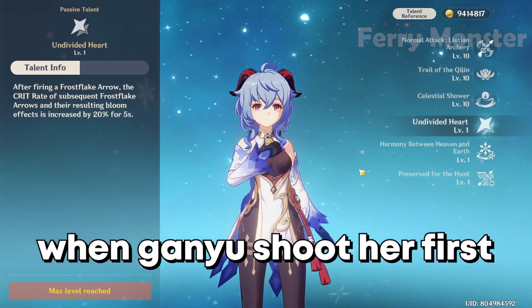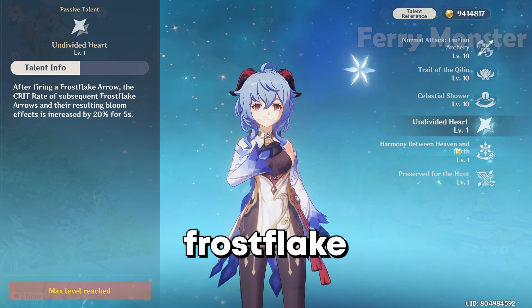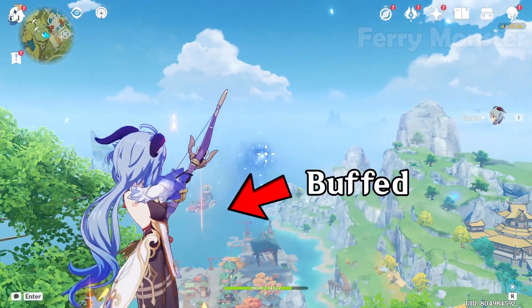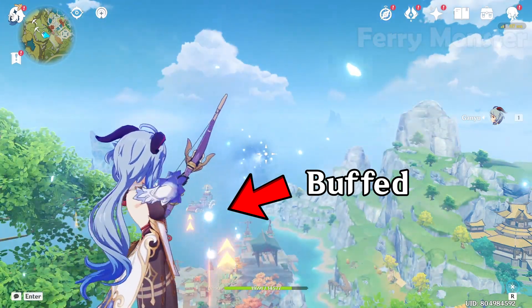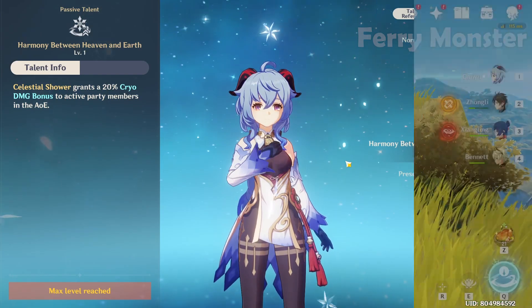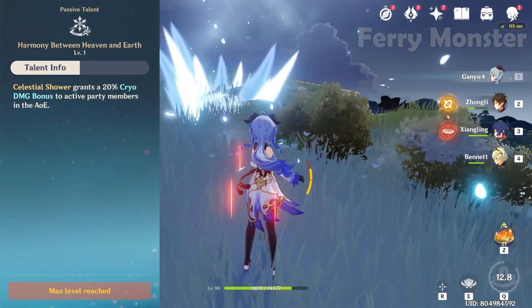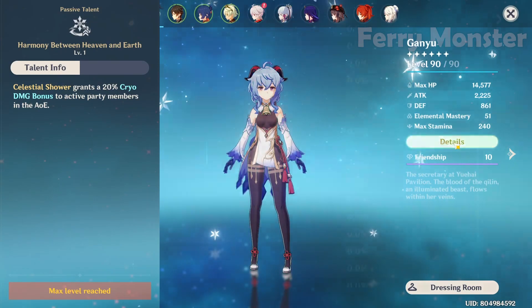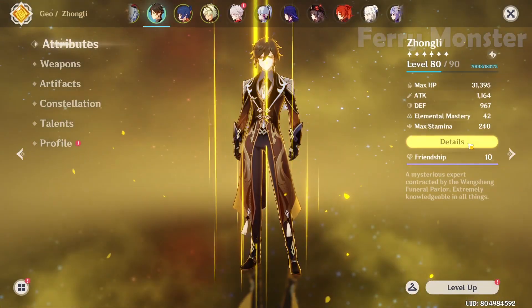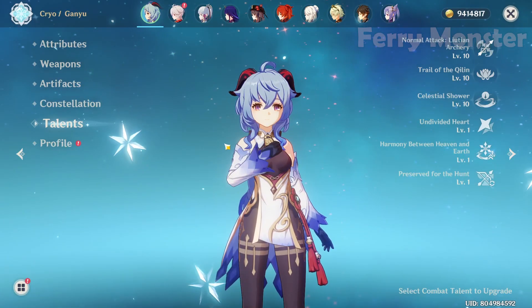Now her passive skills and talent priorities. Her first passive skill: when Ganyu shoots her first Frostflake Arrow, the next Frostflake Arrow's crit rate increases by 20% — you can see the red aura around her body. Her second passive: when your active character is inside her burst, they get a 20% extra cryo damage bonus, including herself.